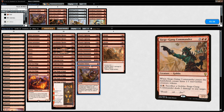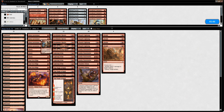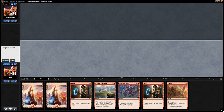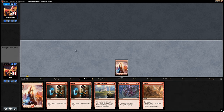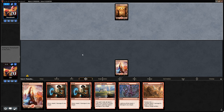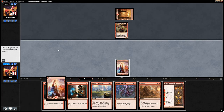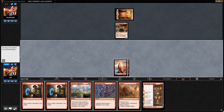We don't expect the opponent to have Hazoret, Chandra, or Glorybringer, and Chandra's Defeat isn't great against Siege Gang Commander, so two copies suffice. We cut a Shock and maybe swap a Kenra for a Shock. We keep a burn-heavy hand with Abrade — not amazing without creatures, but we have 10 points of burn and the Abrade as a start. Turn one Rigging Runner from the opponent — we might fire off the Shock on it after all given Flame of Keld in hand.